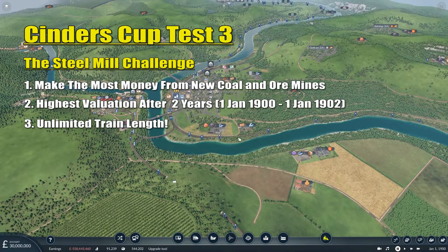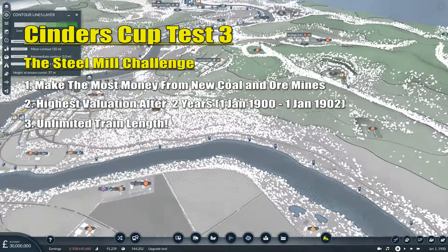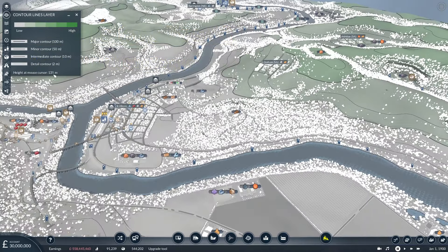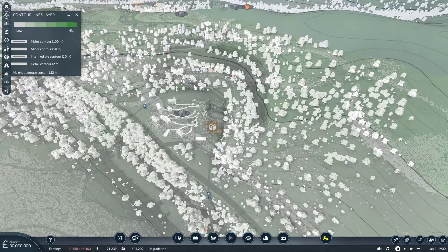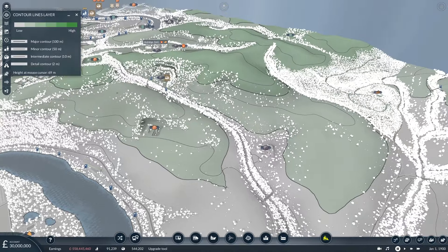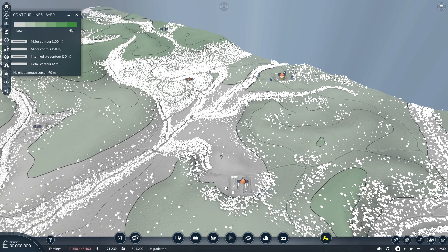What we're looking for is the winner of this challenge will be judged on the valuation of the entire company, so we need to get it up from £295,175,040. Whoever gets the biggest number there is judged to be the winner. And what happens then is that those routes that person creates will be used going forward in the free play episodes, which start up next week. I've got a lot to do in this episode — I've done a couple of tests and it does take quite some time. So I'm not going to spend any longer going through all the rules. The first notable rule is that we are no longer limited to the length of our trains.